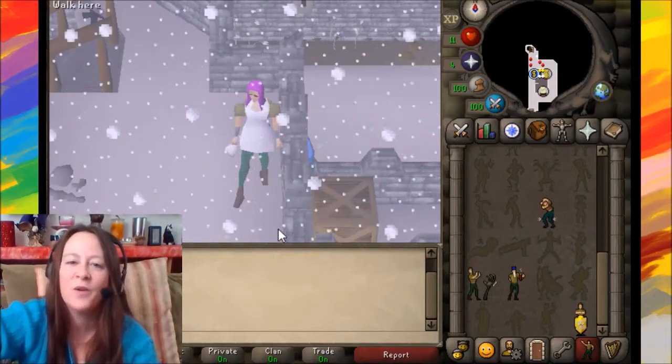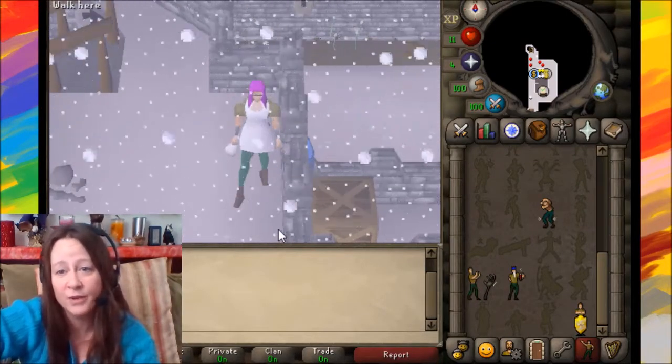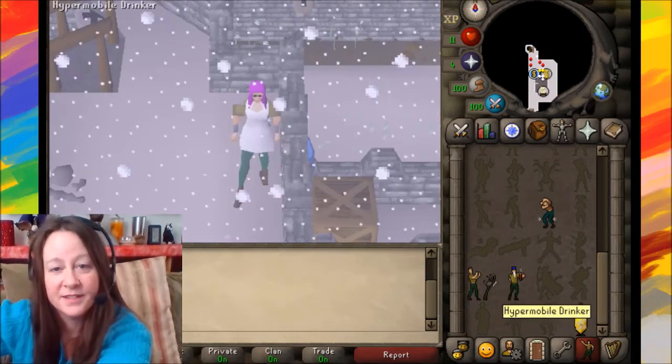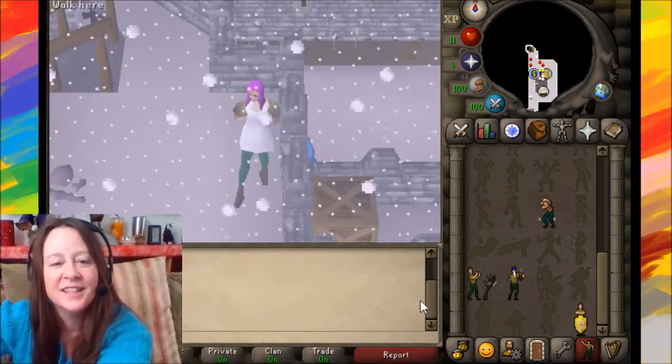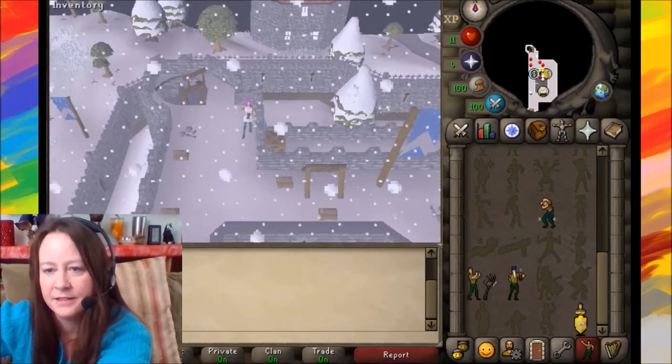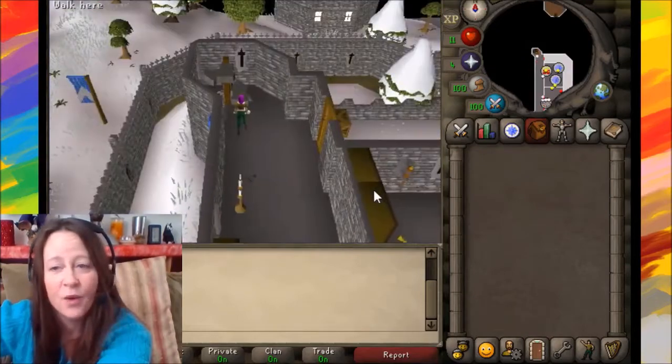It's me. I'm going to do a quick walkthrough of the Christmas quest in Old School today. Grab yourself some hot chocolate, get a big swig, and get out of the blizzard. The quest starts on the second floor of the Lumbridge Castle.